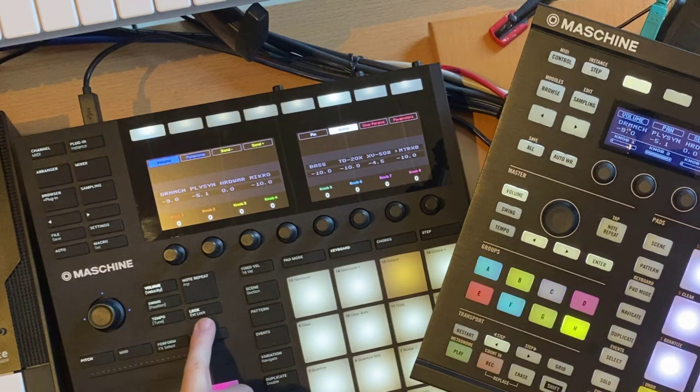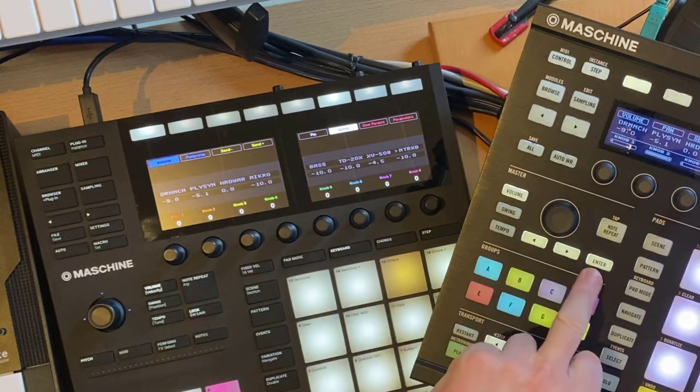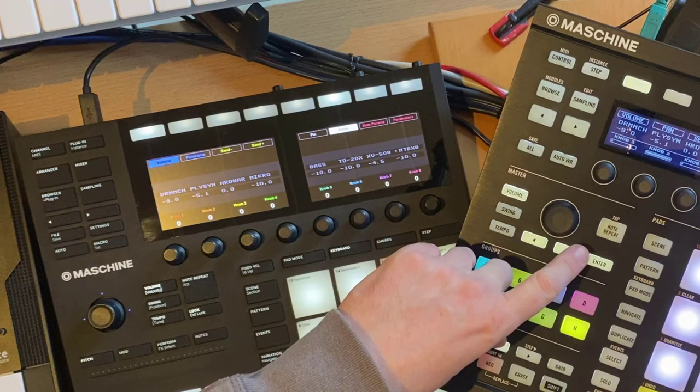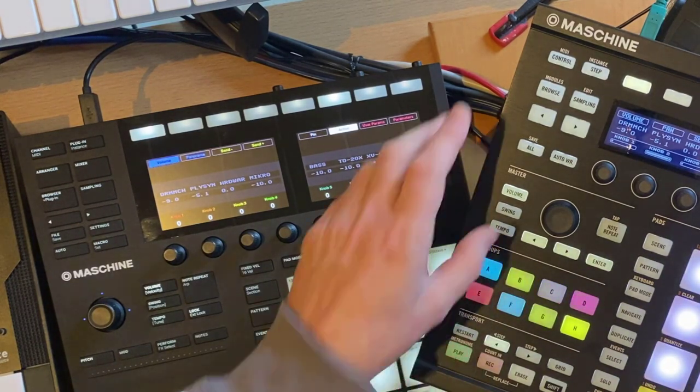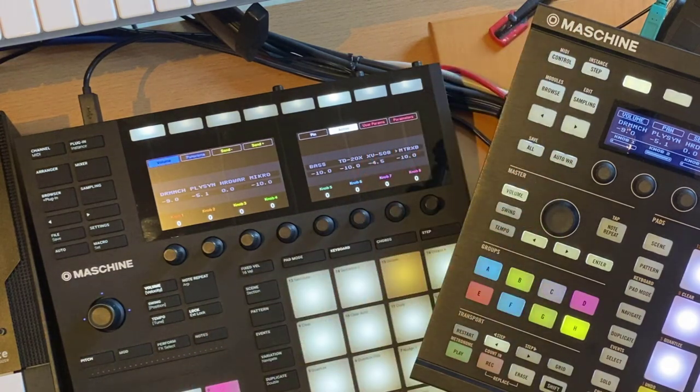Repeat is the same. The lock button here triggers the overwrite mode, and you can change that with the enter button — that one toggles override. With shift and enter you can also toggle the override mode for the clip launcher.